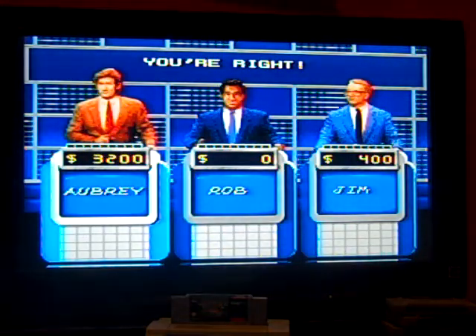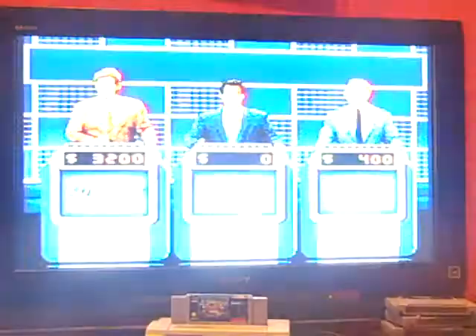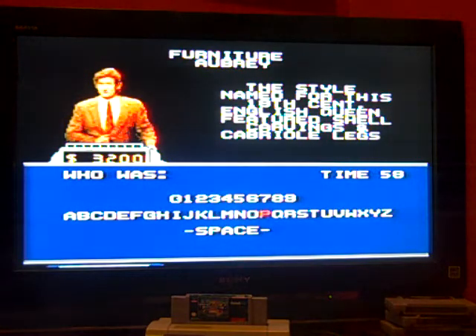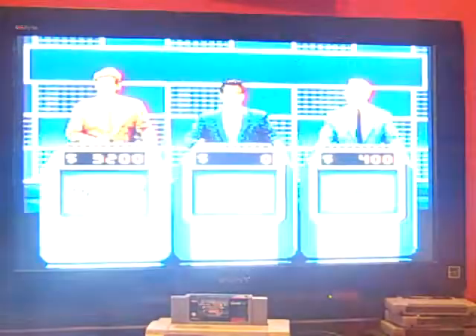Furniture for 500 — the answer is: the style name for this 18th century English queen featured shell carvings and cabriole legs. The answer is Queen Anne — that's right.